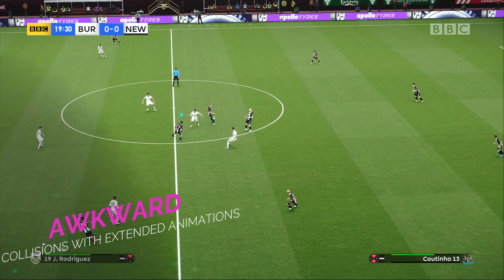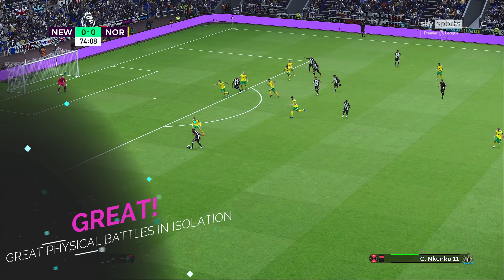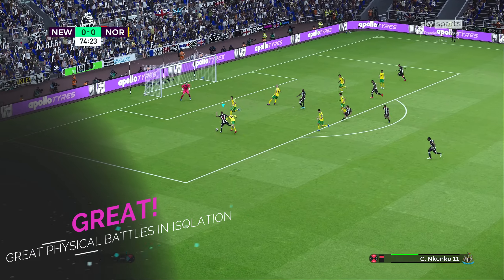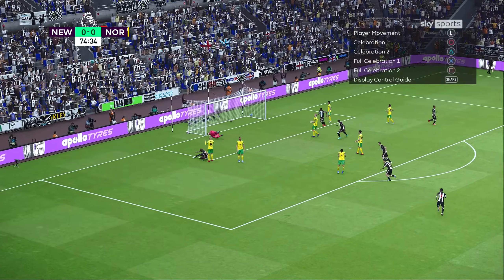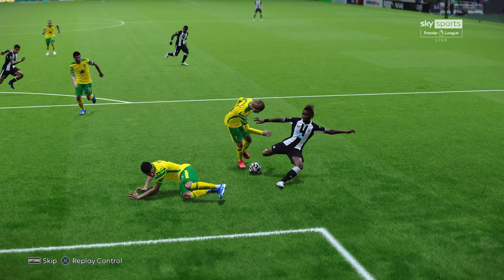To be honest, it's not all that frequent, but I think I prefer it without these extended animations. However, these random physical battles can have a real nice impact, as you're going to see here as Nkunku holds off his man and then slides along the floor to finish at the near post.